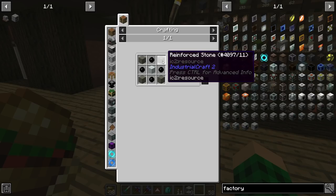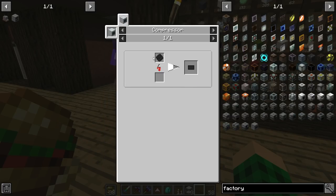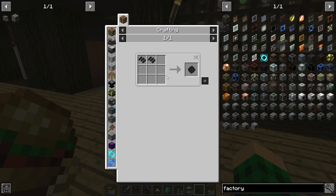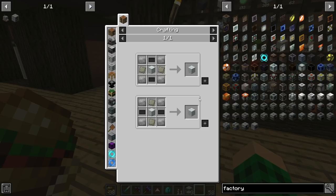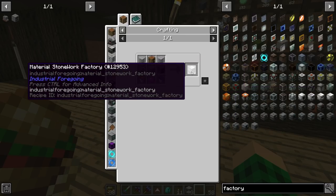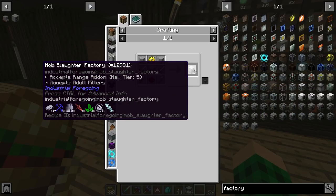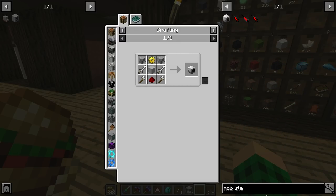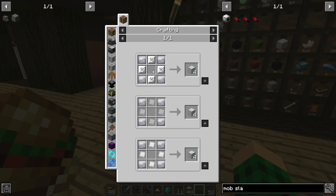The material stonework factory requires an advanced machine case. We can make steel plates and carbon, we just need to make the manufactory and get it pulverizing. Then we need the advanced alloy — just mixed metal ingots — which we've made before in the compressor. Then we need the basic machine case, which we can make, and that can turn with some rubber and reinforced stone into the machine case from Tesla Core, and we can make a material stonework factory. We'd need three of those. For making the mob slaughter factory we're also going to need some pink slime — just one — and that's going to be the mob slaughter factory, which also needs one of these machine cases.